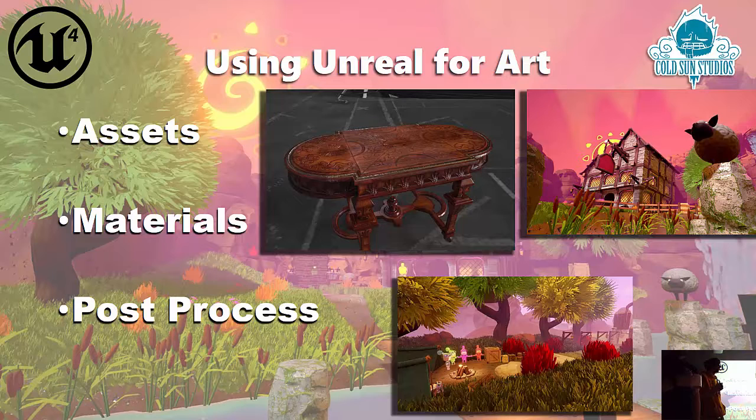We set up the assets to look bright and colorful to attract people to play at EGX, because we wanted as many people as possible to give feedback — we'd only made it in 10 weeks, so we could take what we learned and move forward. In terms of the assets, I used Maya, Substance Painter, and ZBrush.